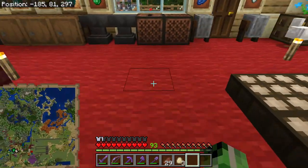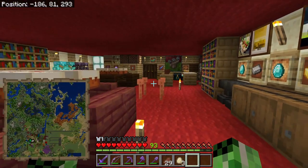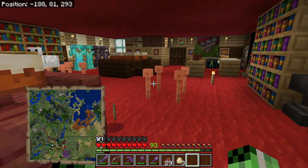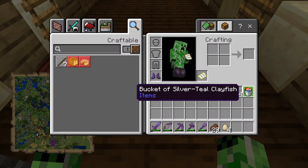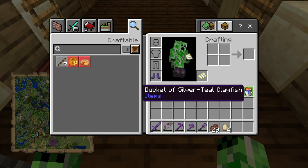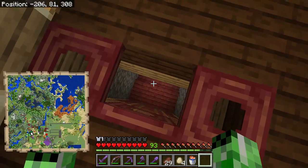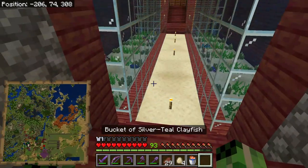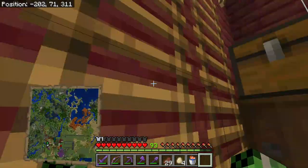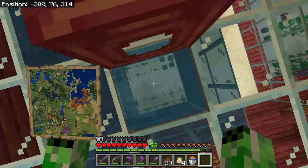It's going to be a pretty interesting video, this one. So, let's go and add my fish to the fish tank. The fish we're adding today is a bucket of silver tier clay fish, which I believe I haven't had one of these yet, so this is a new one. We are on this tank and let's go and add him in.